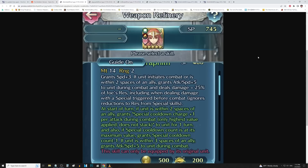At the start of turn, if unit is within 2 spaces of an ally, grants special cooldown charge plus 1 per attack during combat to unit for 1 turn, and if special cooldown count is at its maximum value, grants special cooldown count minus 1. If unit is within 3 spaces of an ally, grants another attack and speed up 5 to unit during combat. Combining this with her beast skill is going to be really good, because she has 50% damage reduction. You combine that with this true damage effect — 25% of the foe's res — so the higher they're stacking res, the more damage they're going to take.